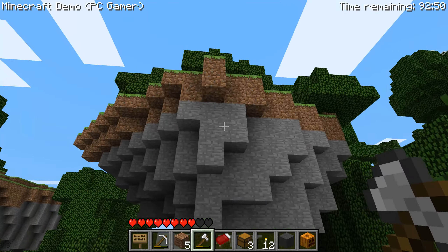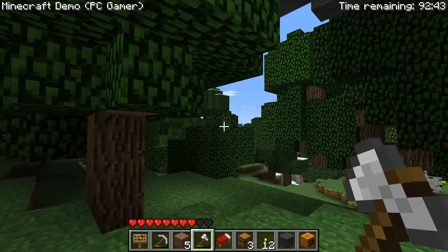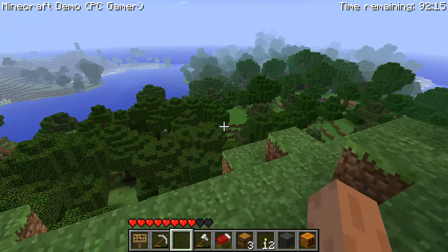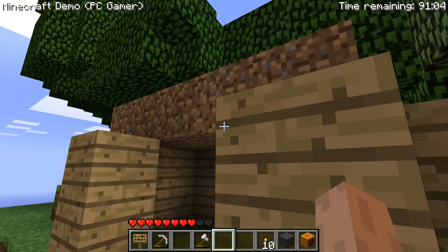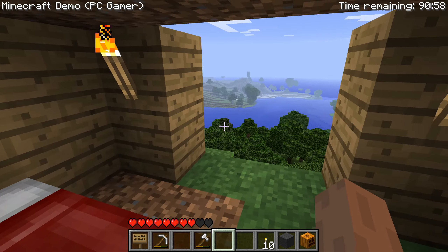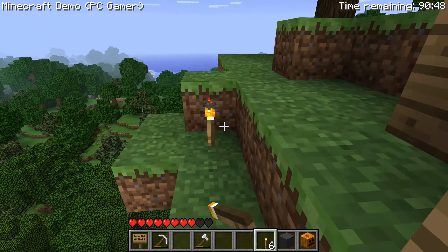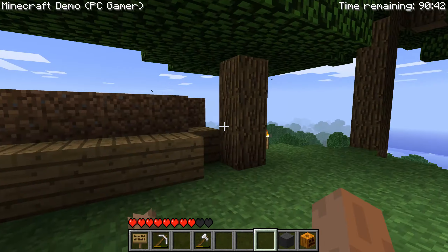There's a little floating island that actually generated — wow! The iron axe just one-shot that zombie. We're up on the little island — I'd say that's a pretty good view. I'm going to build a little tiny house up here. There we go, my house — the dirt roof really adds to the atmosphere. I'm going to torch up this area so nothing bad happens, then wait here until the next pop-ups come.